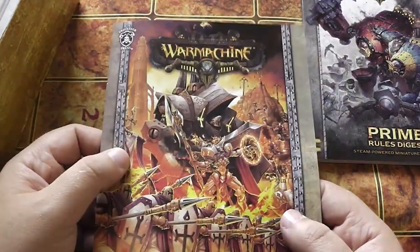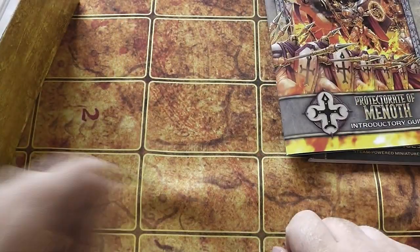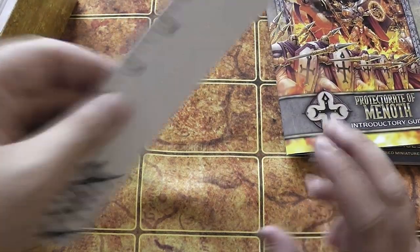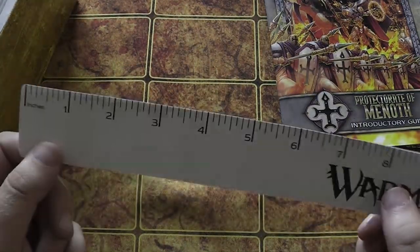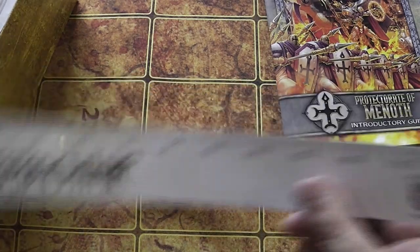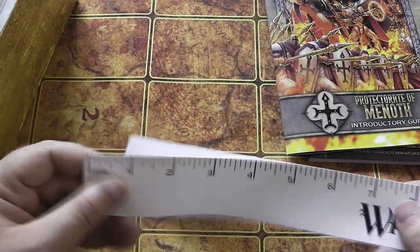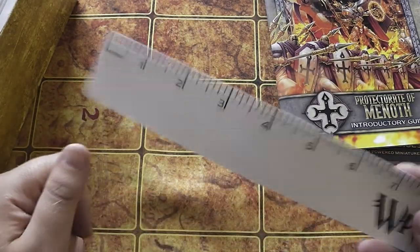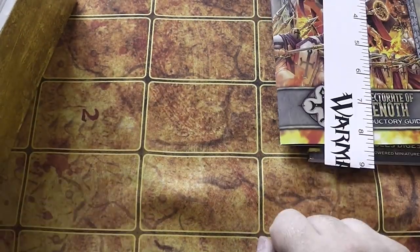That's a really nice little inclusion — a little bit about that army, a little bit about who they are. That's another thing I would like to see in the Start Collecting boxes. Next up, you get a little 18-inch ruler — it's just a little plastic fold-in-half thing. It's not hugely fancy, but it's another little bonus. It is plastic rather than paper, so not bad all things considered.